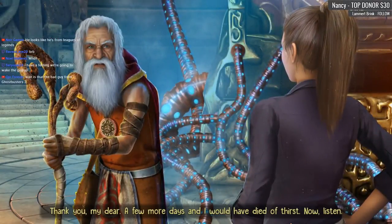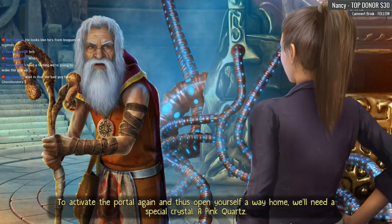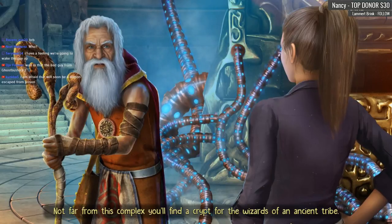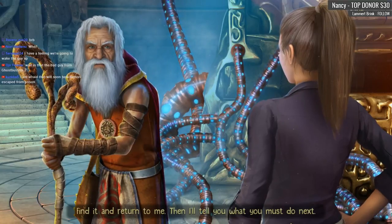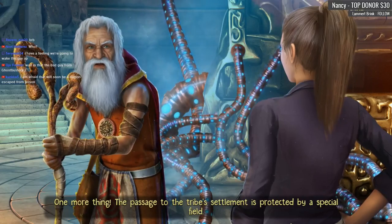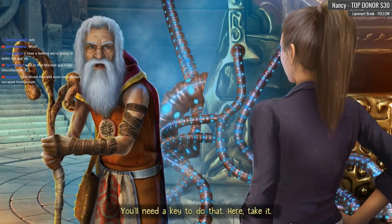Oh, thank you my dear — a few more days and I would have died of thirst. Now, to activate the portal again and open yourself a way home, we'll need a special crystal — a pink quartz. Not far from this complex you'll find a crypt for the wizards of an ancient tribe. Only they kept the crystal you need. Find it and return to me, then I'll tell you what to do next. The passage to the tribe settlement is protected by a special field — deactivate it first. You'll need a key to do that. Here, take it.